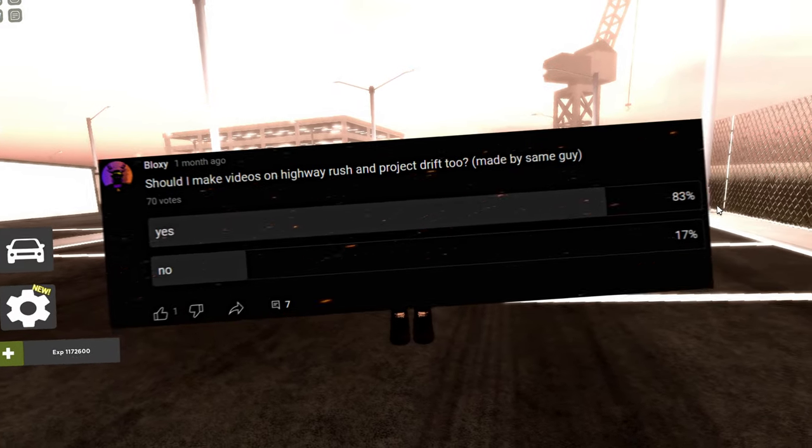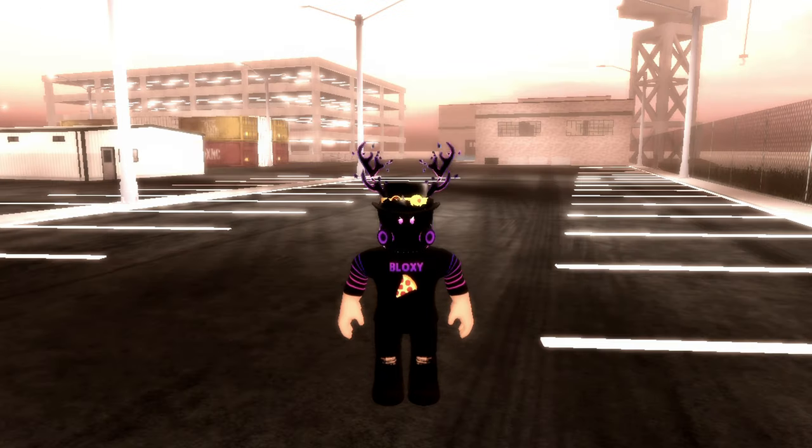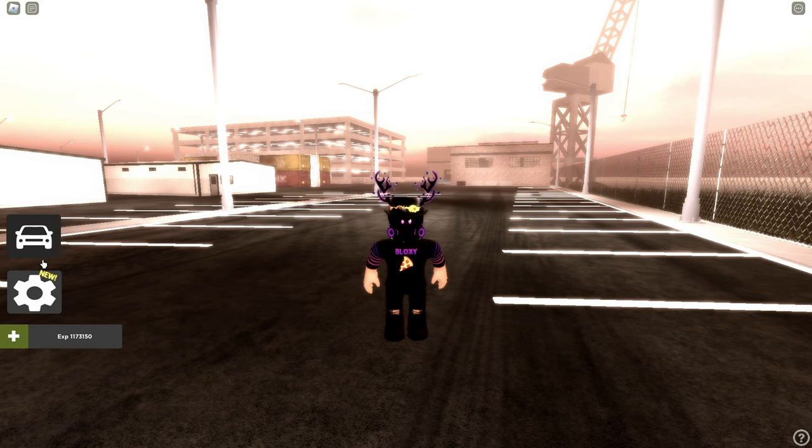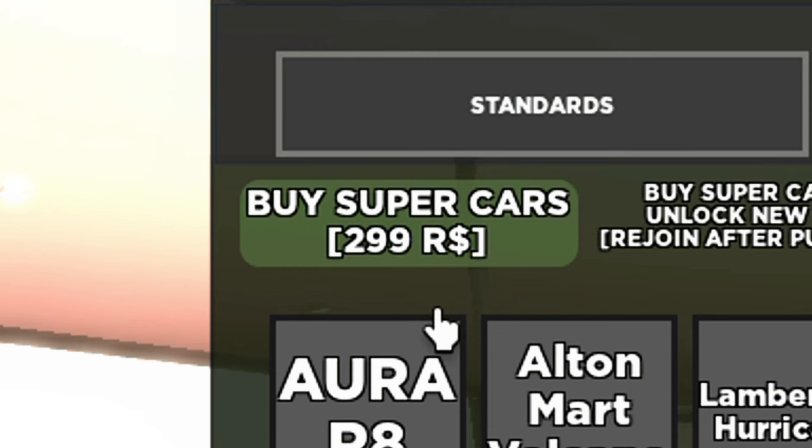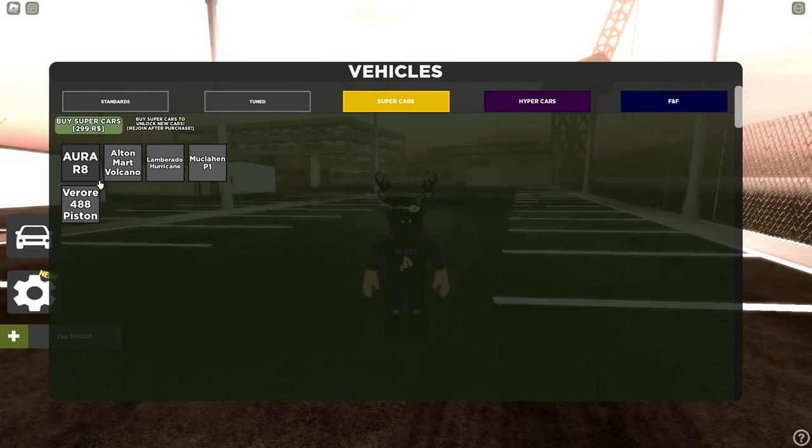You guys told me you wanted me to make videos about Project Drift, so that's what we're gonna do today. I'm gonna show you the game passes - for today's video it's gonna be the supercars. There's five cars, it costs 300 Robux, and let's start with the Audi R8.